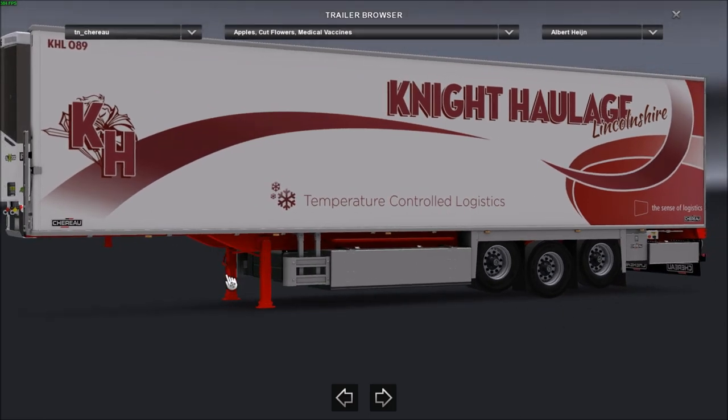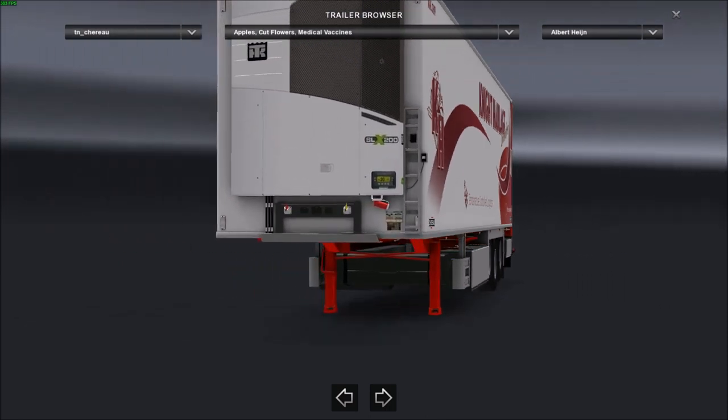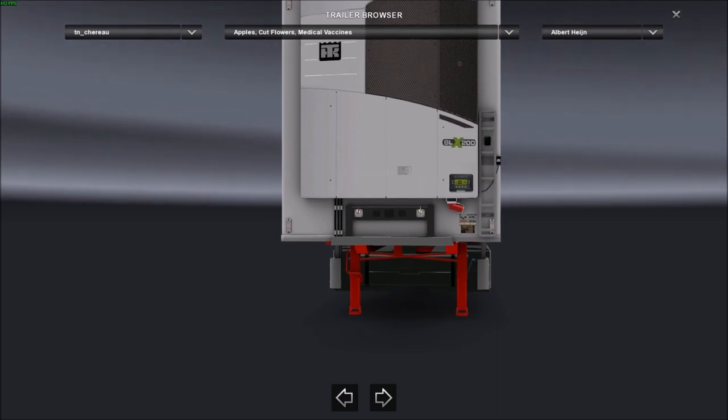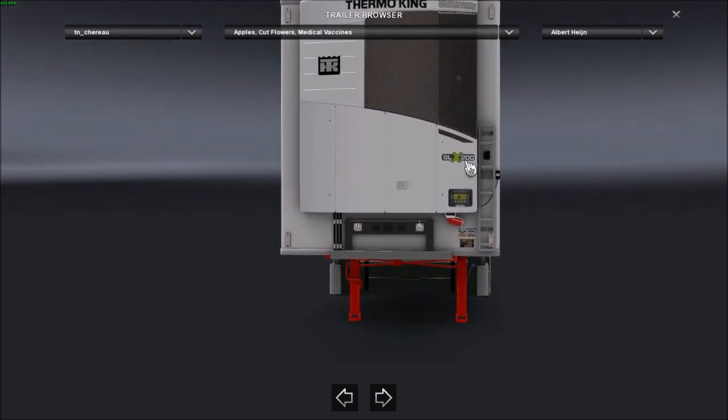The trailer legs - which are named braces sometimes - are the landing legs on the trailer. They are fully animated as well. It is fully adapted for the kingpin. Advanced coupling is on, but it won't be on in this video because of the Renault Range T. It has got an SLX 200 fridge on with a temperature currently set at 20 degrees, but it has a possibility to go to minus 26. This is a Thermo King SLX 200.